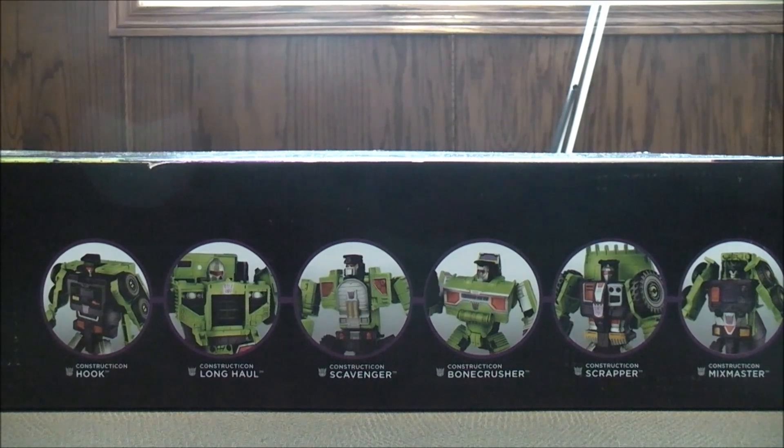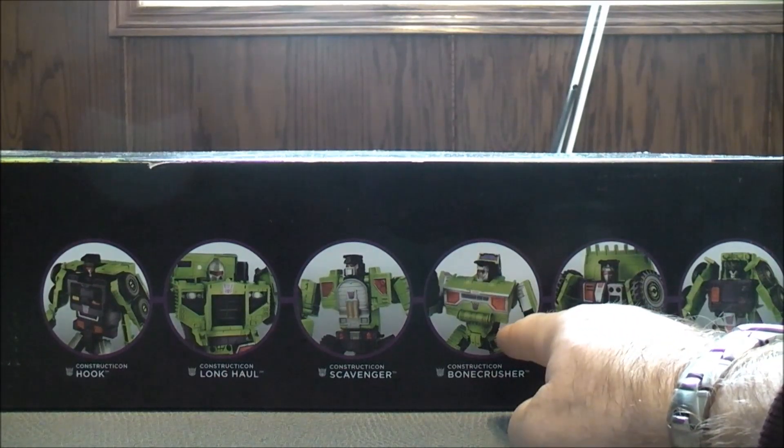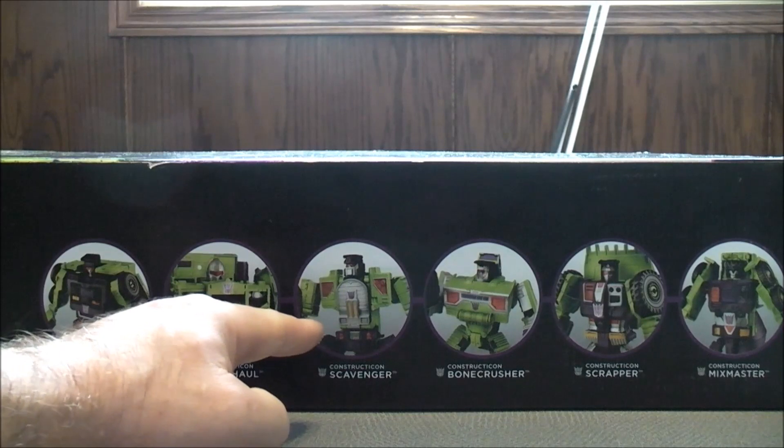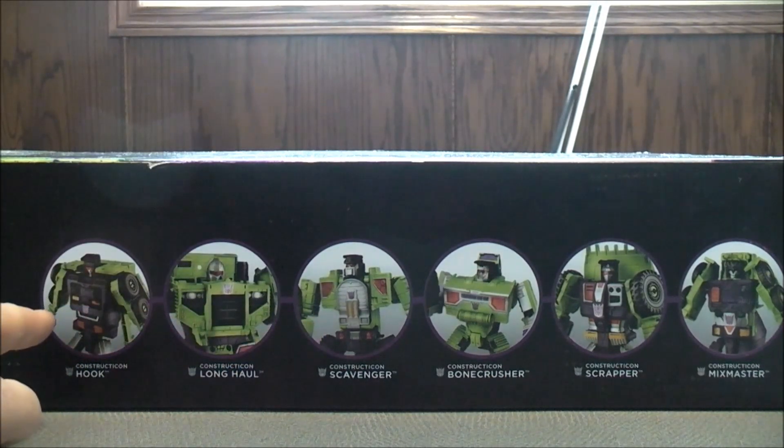Laying the box down for a couple of seconds, it shows here on the top all six Voyager class figures. You have Constructicon Mixmaster, Constructicon Scrapper, Constructicon Bone Crusher. Then over here you have Constructicon Scavenger, Constructicon Long Haul, and Constructicon Hook.